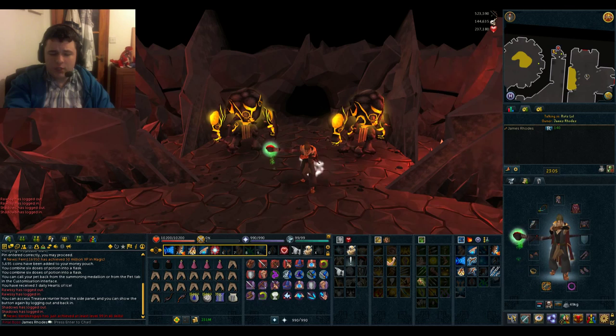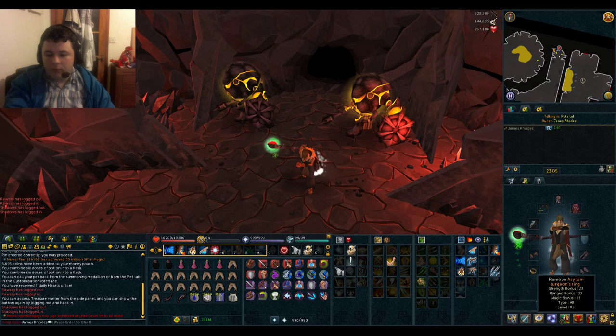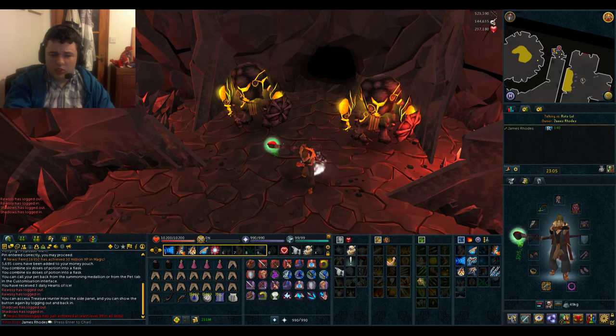My setup is fairly simple. We're going to be using full magic with some of the best equipment available in game. That's the Noxious Staff, the Dragon Rider Amulet, the Supreme Runic Accuracy so I'll be hitting pretty much everything, the Asylum Surgeon Ring which is great for adrenaline when you're using a lot of thresholds, and also a Sign of Death just in case a Jad catches me off guard.